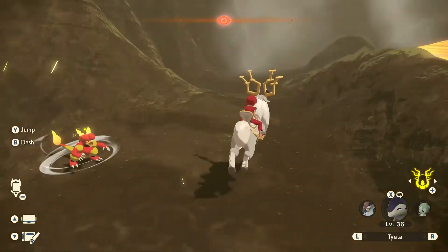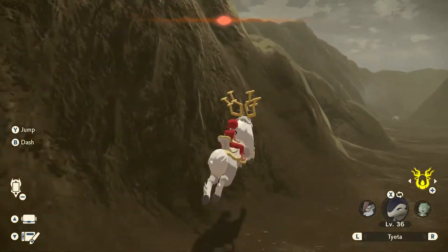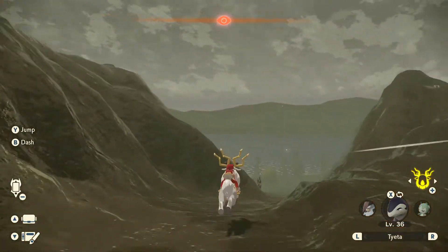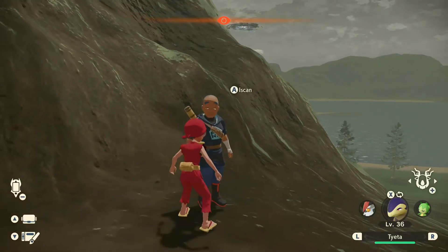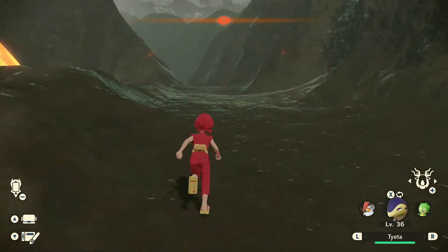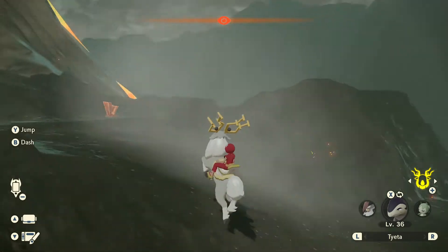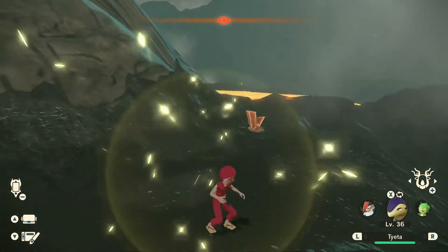Actually, you know what, I really think we should go and check in with Iscan one more time. I want to go ahead and rush towards him and talk to him. He says: 'That poor Growlithe, I don't dare imagine what those bandits are doing to him now.' Well, we're going to have to put a stop to it — just to stop these dumb bandits from treating Growlithe like their own compatible workers. So we're going to have to get off from Wydeer.